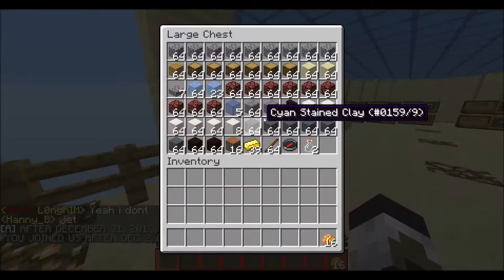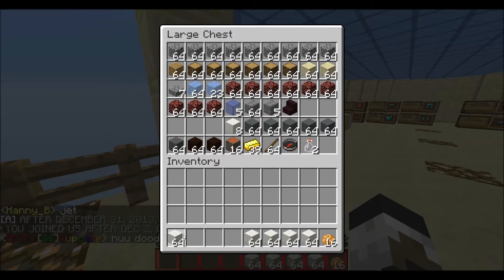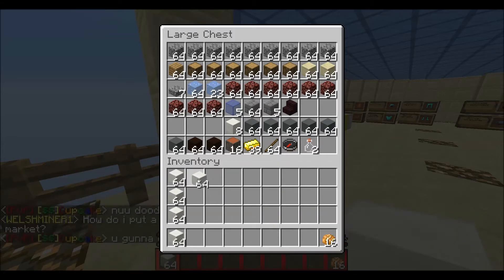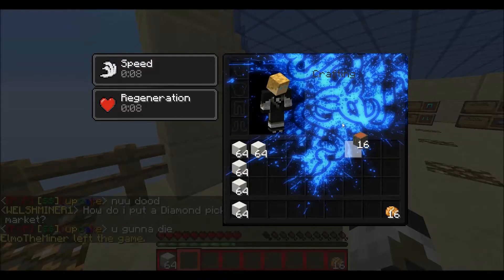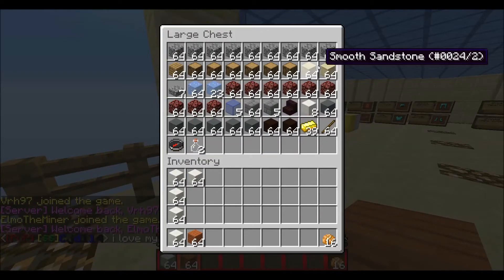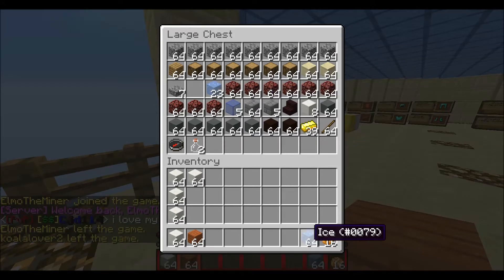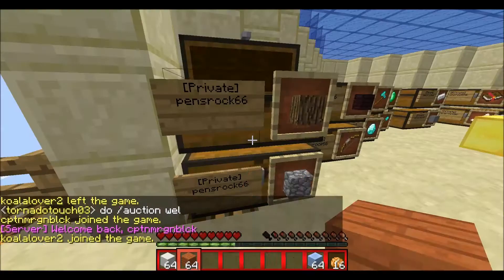I'm going to get some quartz — got it up quite a bit, which is awesome. I'm actually going to use acacia wood for the floor because it actually looks really cool. Might need to buy some more, but that's alright. We'll also take some packed ice — that's just ice, I want packed ice. I don't have any packed ice. Packed ice — perfect.